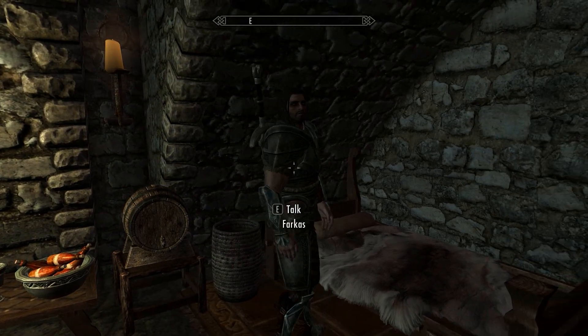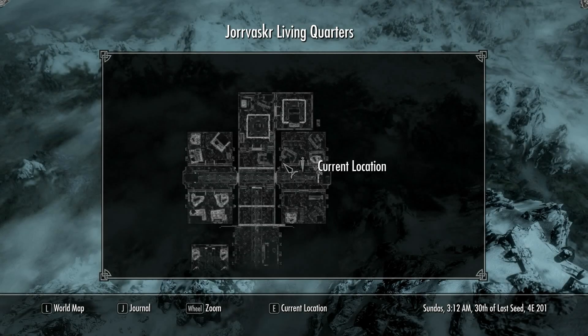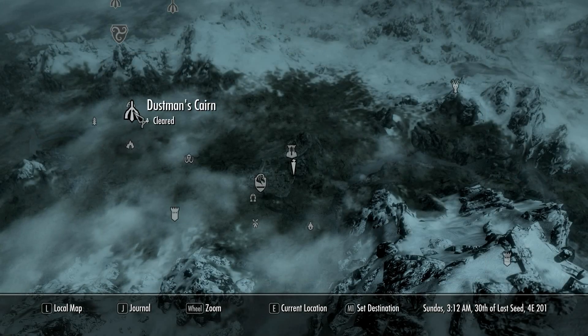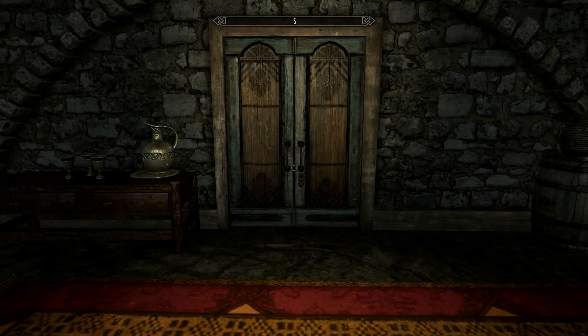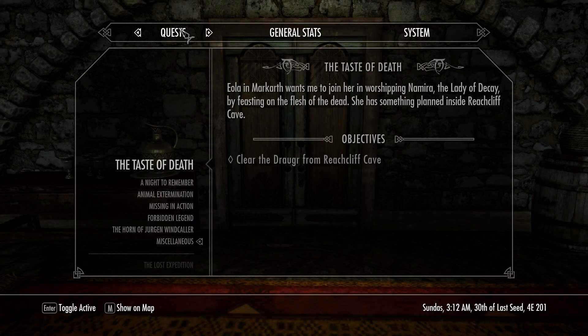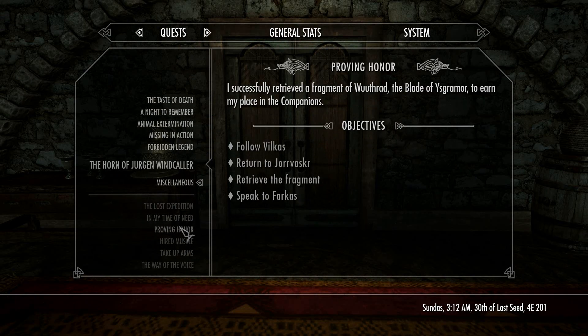Farkas will be your partner on this quest. And where you have to go is Dustman's Cairn. The quest is called Proving Honor.